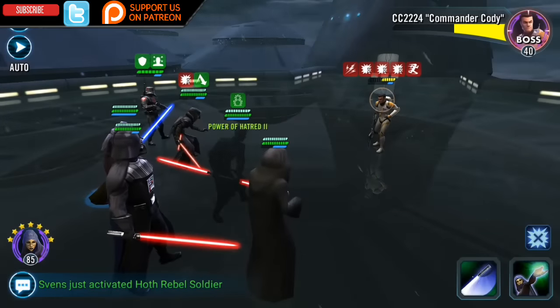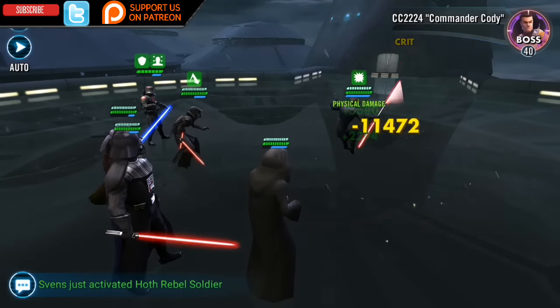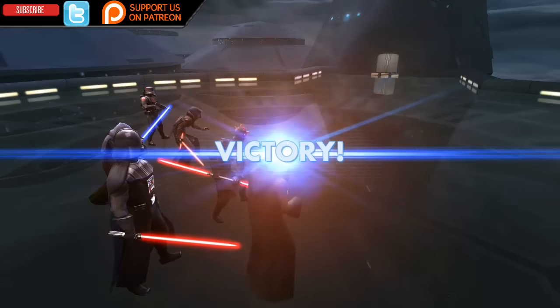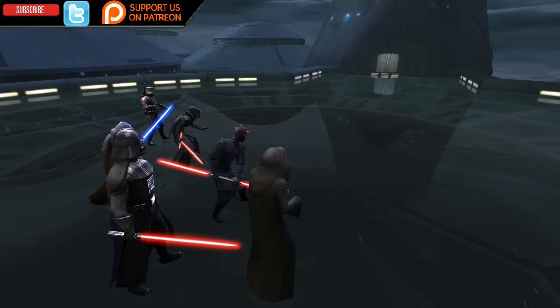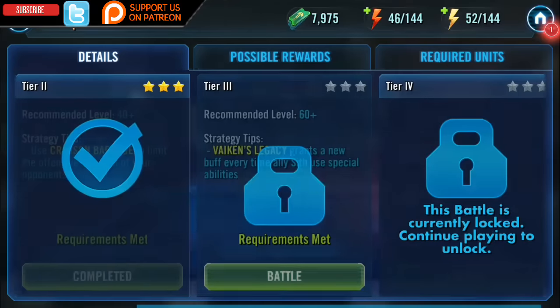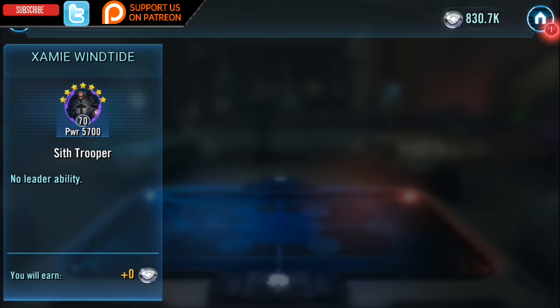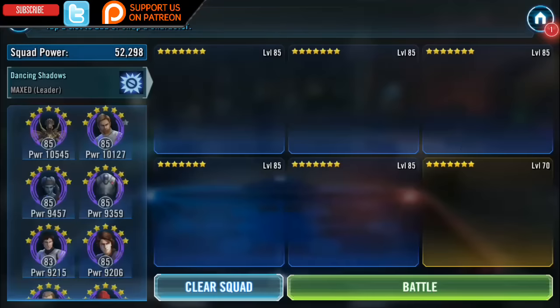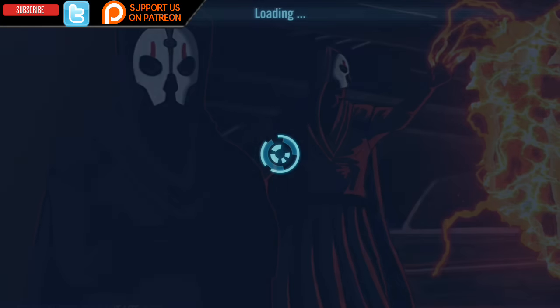This is where the fun begins — if you run General Kenobi with Darth Nihilus and use Kenobi's ability that gives the team Retribution for those without debuffs, Darth Nihilus becomes very similar to how Kylo Ren works. Every time he does a counter-attack and debuffs the enemy, he's going to reduce the cooldown of Drain Force by one. So you could potentially get multiple cooldown reductions on Drain Force without even taking a turn.